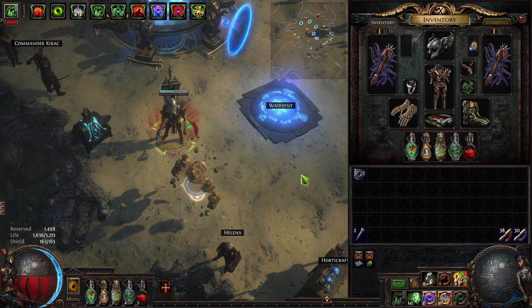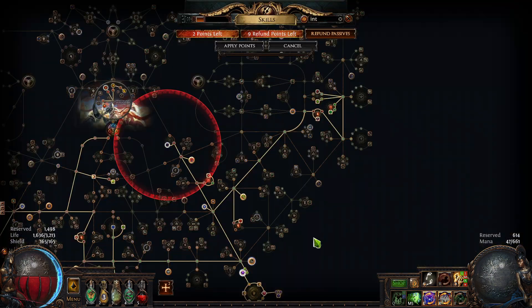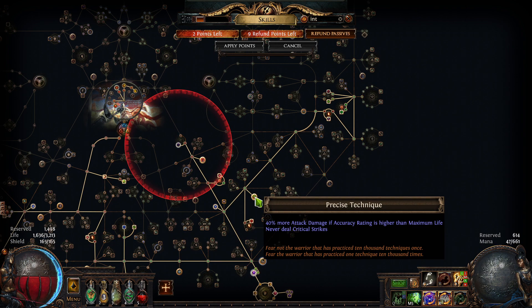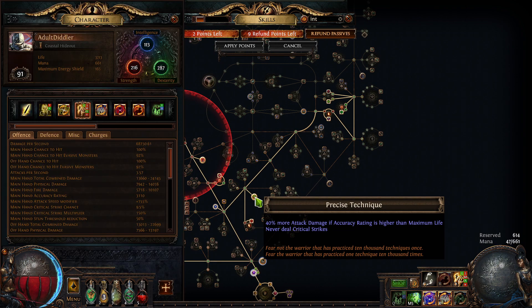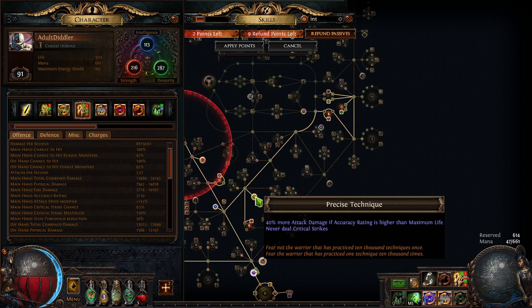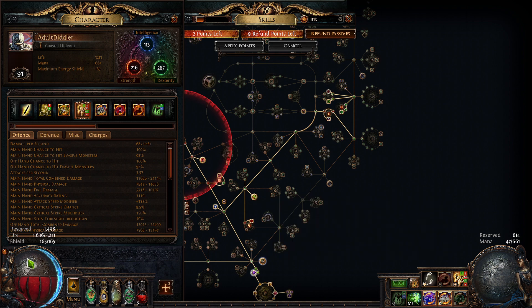I'm going to make a short video. I had a comment talking about Precise Technique working on the count of the low life threshold, but Path of Exile is usually pretty precise with its language — and it says 'maximum life.' So my maximum life is 3213.